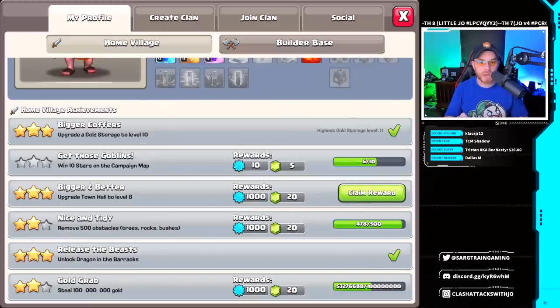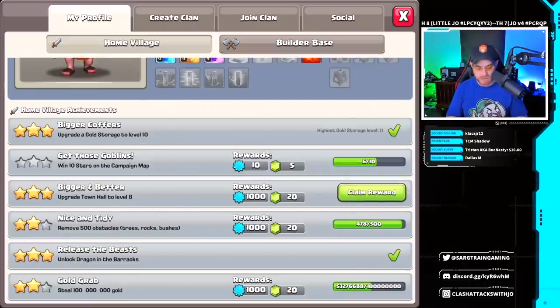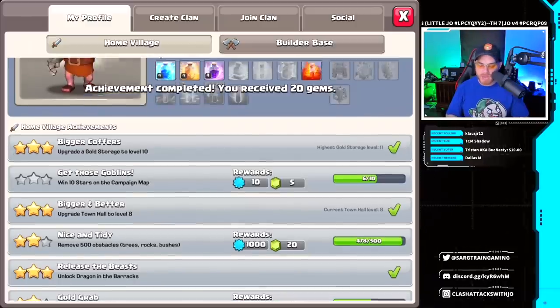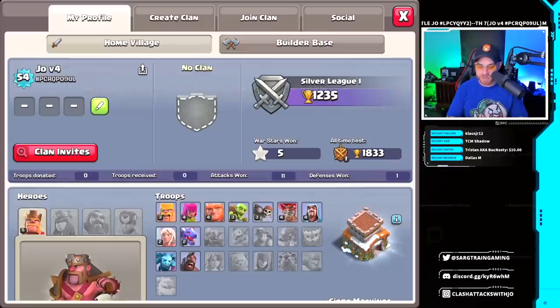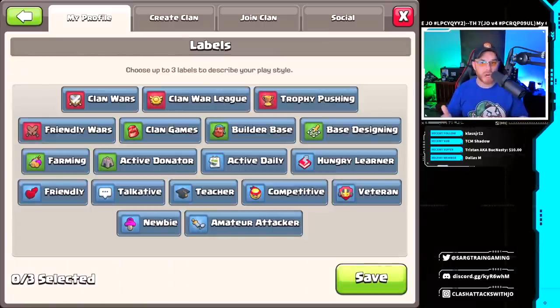What we're going to do first is claim this right here — we gained a free 20 gems by going to town hall 8. So this is the account we're working on, and I'm going to go ahead and assign myself some labels so we can try to find a clan and see if anybody's interested in taking a rush base.